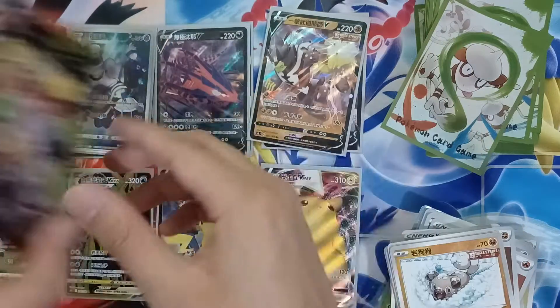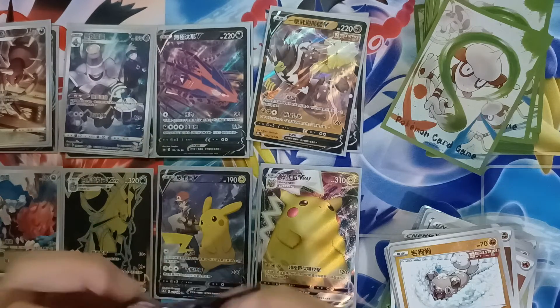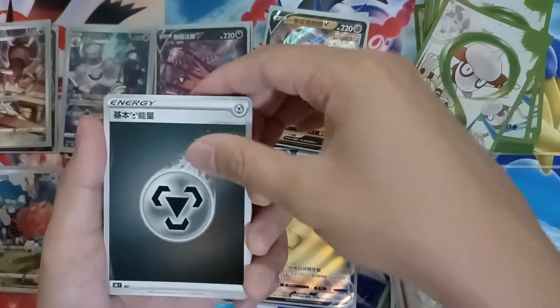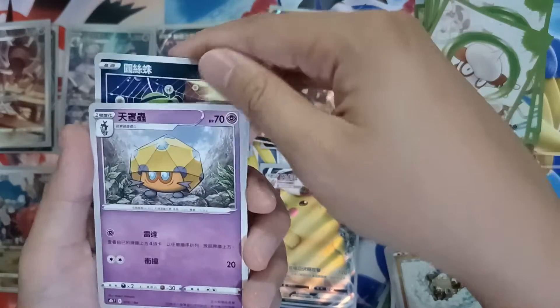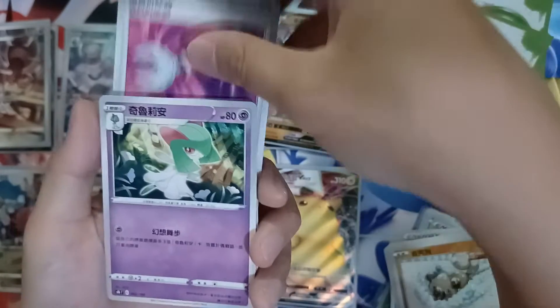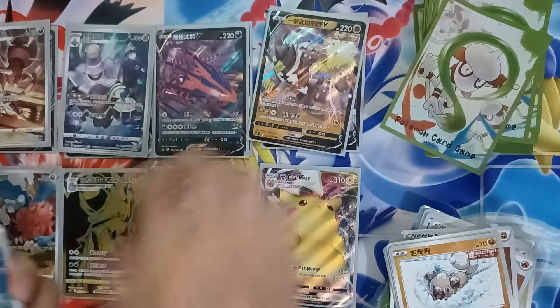Alright, we have our last pack. Hopefully another Trainer Card Gallery — fingers crossed! We have a Steel Type Energy, Snowbird, Spinarak, Orbeetle's second evolution, and a Trainer — I forgot her name but she's a character from Sword and Shield — a Wrench, Curlia, Bronzong, a Rare Kingambit, and a Blissey V to end us off!